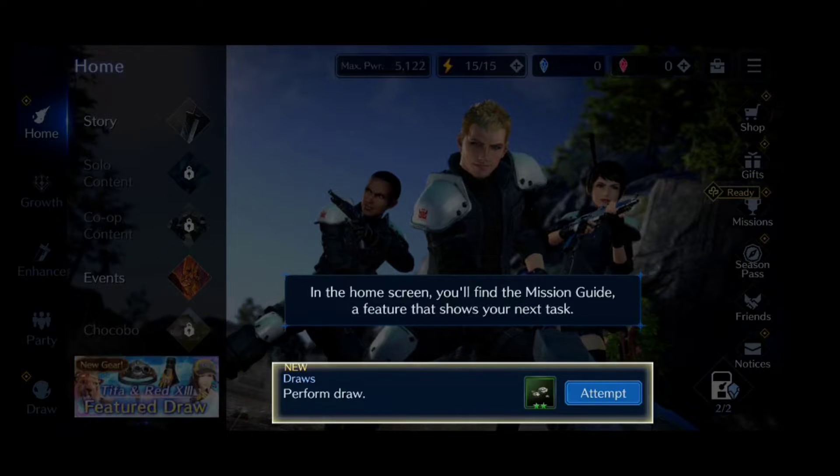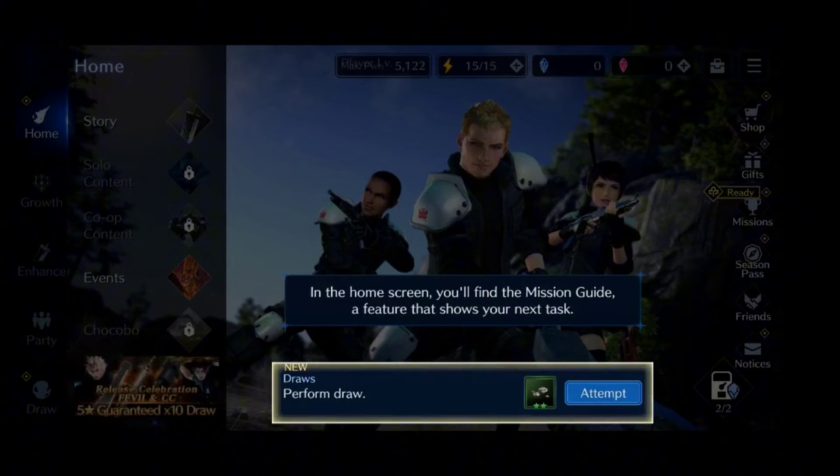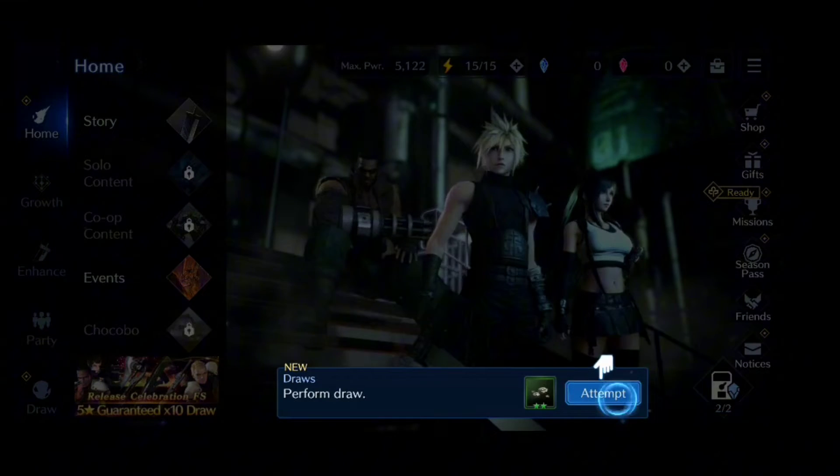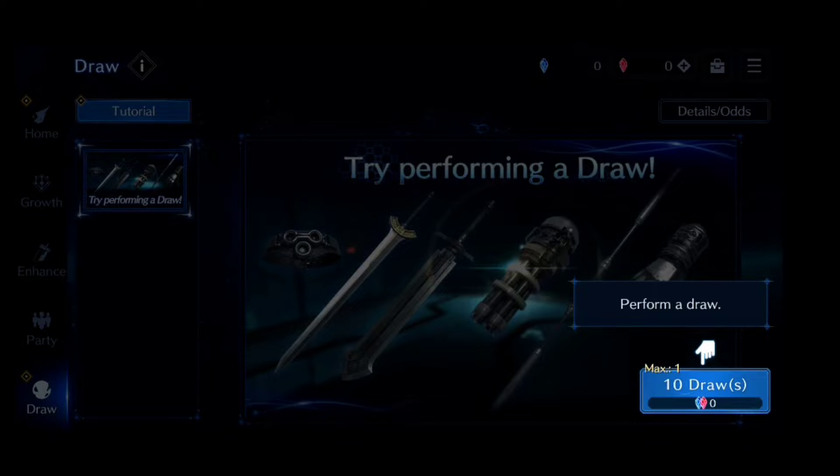In the home screen, you'll find the Mission Guide, a feature that shows your next task. Perform a draw.